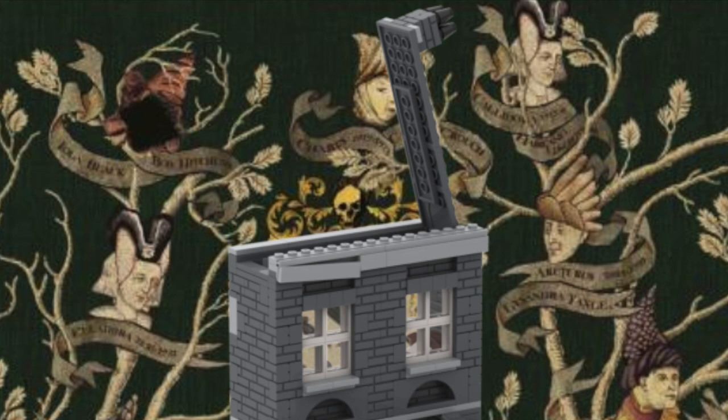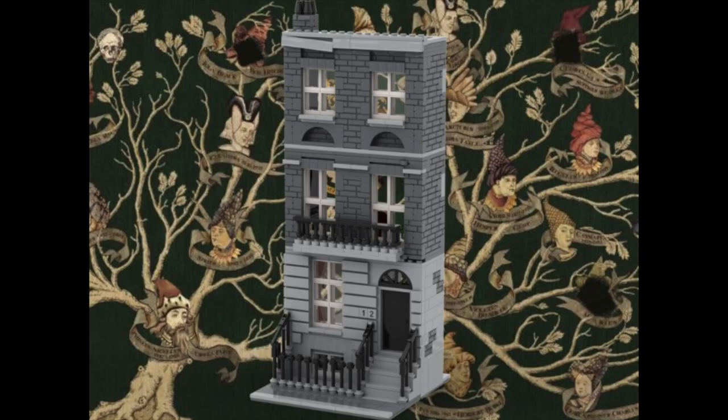You can see in this picture that the roof hinges open, which I really like as a feature. That rounds up our LEGO Harry Potter 12 Grimmauld Place mock.